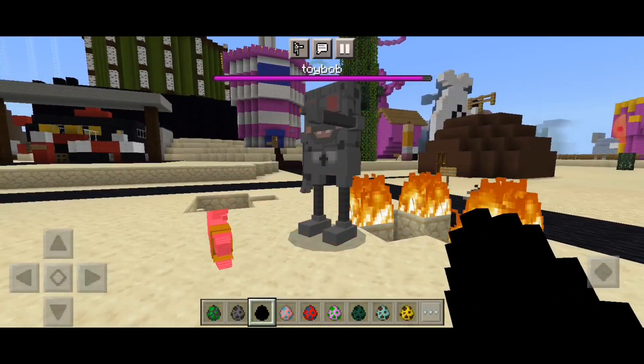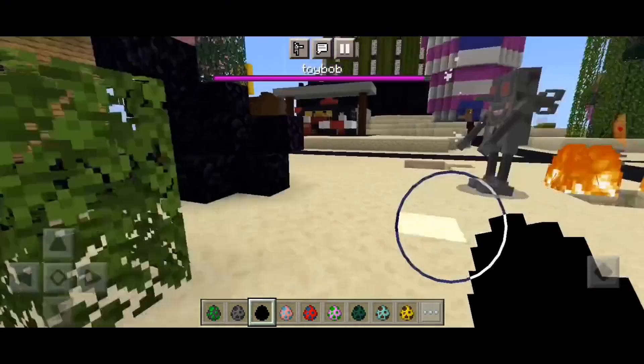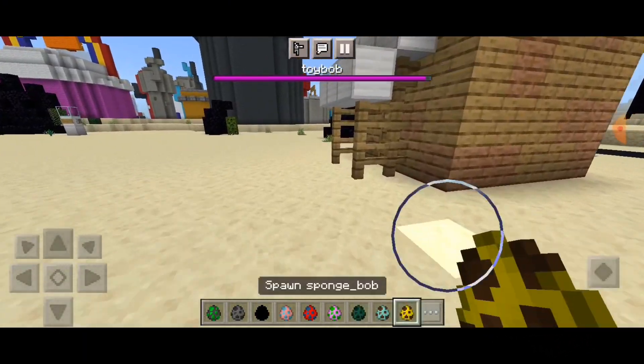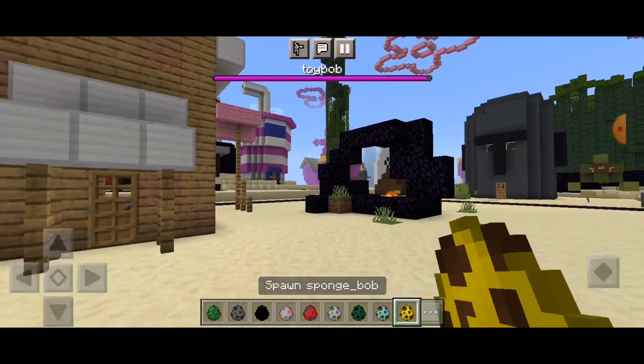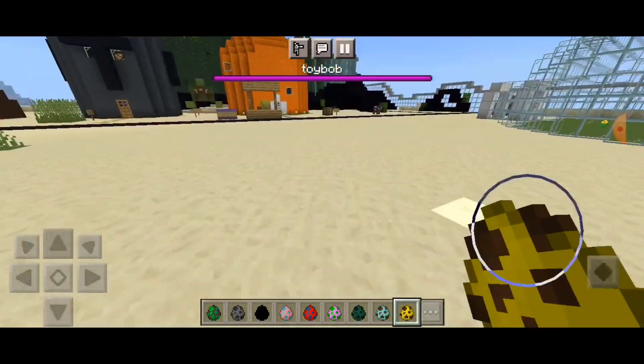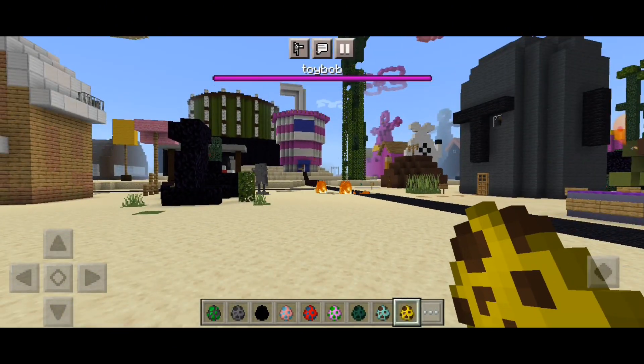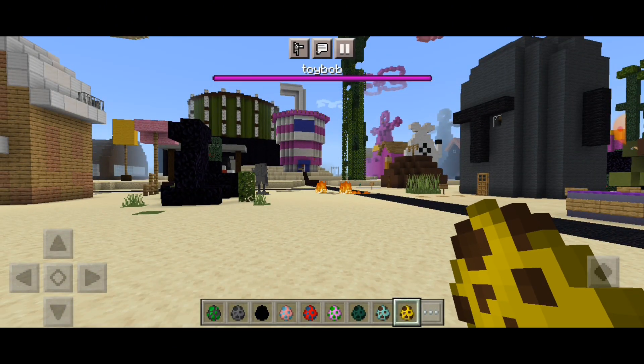Patrick also looks like he wants to destroy Toy Bob, and Toy Bob may be the strongest of all. That might be all of the SpongeBob add-in! If you guys enjoyed this video, please be sure to give it a like and subscribe.